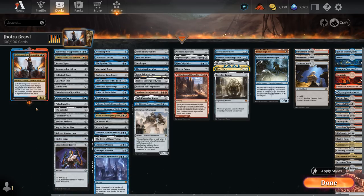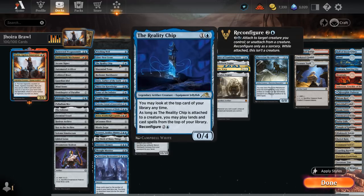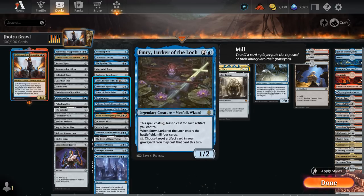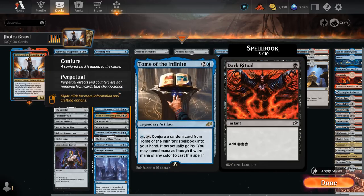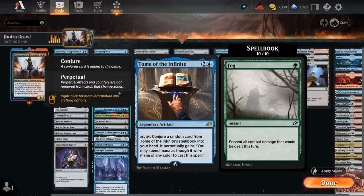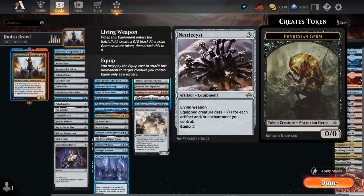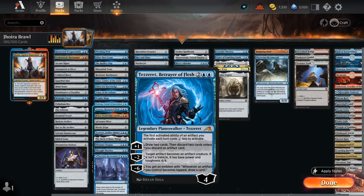The next section is card draw. Some ramp artifacts also draw additional cards. Witching Well for early scry and then draw two later, Glintaness Crane to find an artifact in the top four, Reality Chip can be reconfigured into a nice card draw engine, Maze Mind Tome and Bank Buster can draw a card at the cost of two mana, Emery can mill an artifact and then maybe get it back out of the graveyard over and over, Thirst for Knowledge draws three and then discards two unless we discard an artifact, and Tome of the Infinite randomly gets one of ten cards from its spellbook when activated.